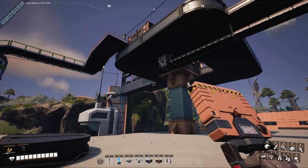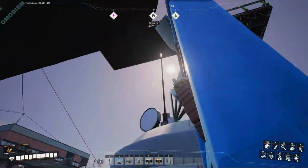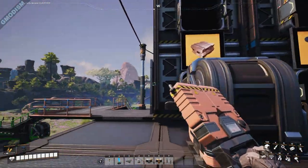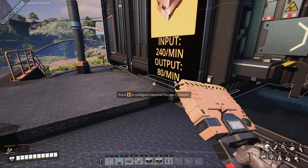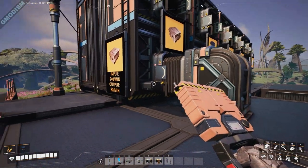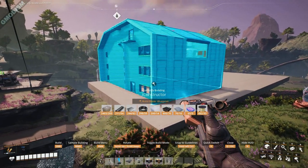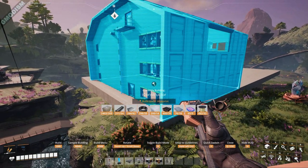Fortunately we checked before and we had copper at the base for other stuff. Here we have copper with an input of 240 per minute and output of 80 per minute — we're only using 80, which means we have a lot of extra capacity. We already have the capacity here.